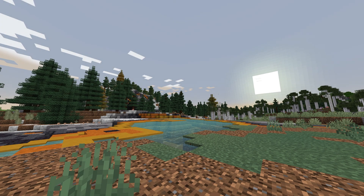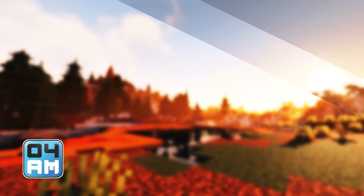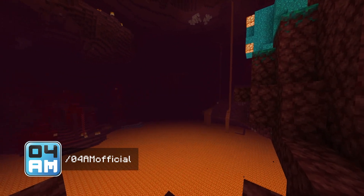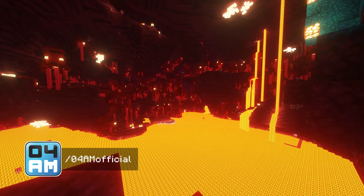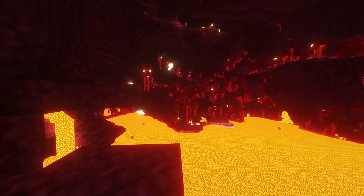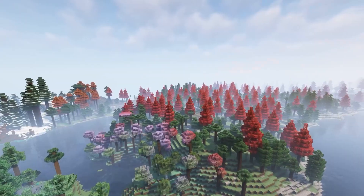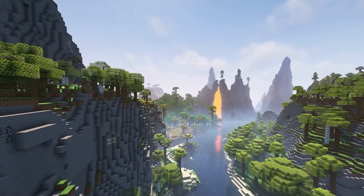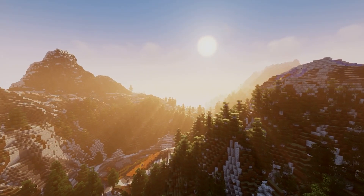Minecraft is without doubt one of the most popular games to date, but the graphics do look a little bit outdated. My name is 4yam and in today's video I'm going to show you how to install shaders for Minecraft 1.18.1 with Sodium and Iris to make the game look like a real 2022 game — more beautiful and running much smoother. Stick till the end for a bonus performance comparison between Iris/Sodium and Optifine.